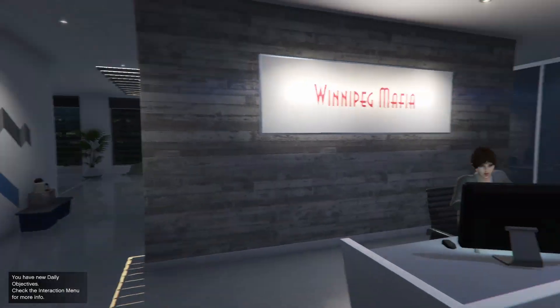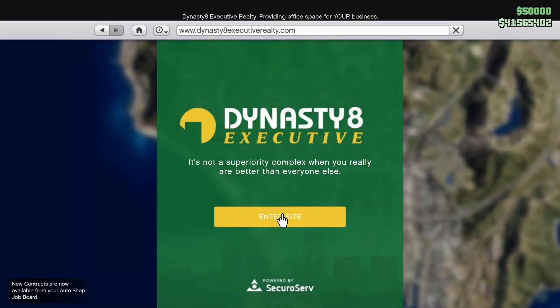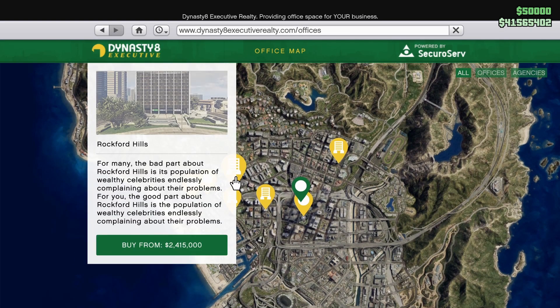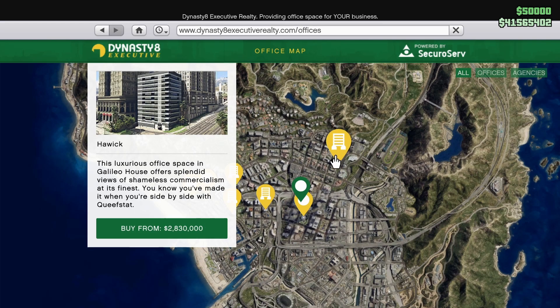We're gonna start off by going onto the phone, going to the internet. On Dynasty, these are the four agencies you can buy in GTA Online. We got the Rockford Hills one for 2.4 million dollars, this one for 2.1 million dollars.